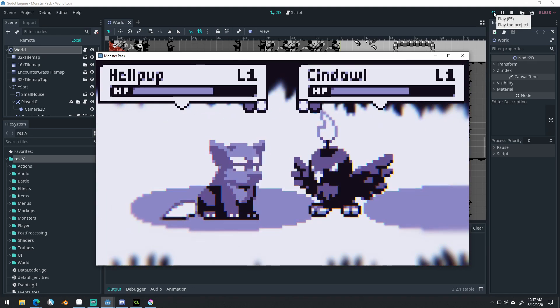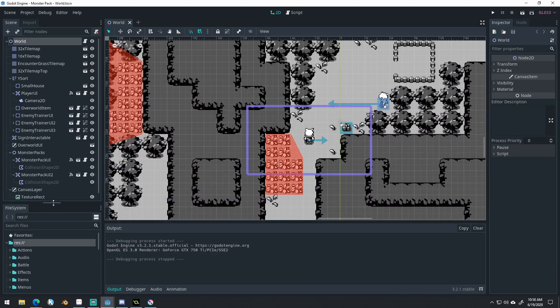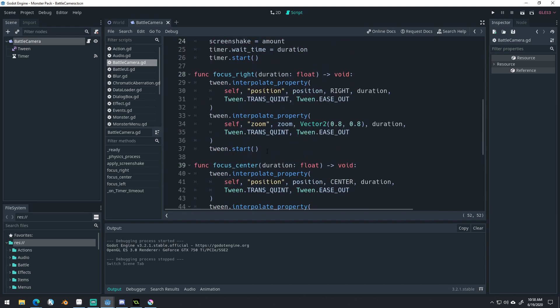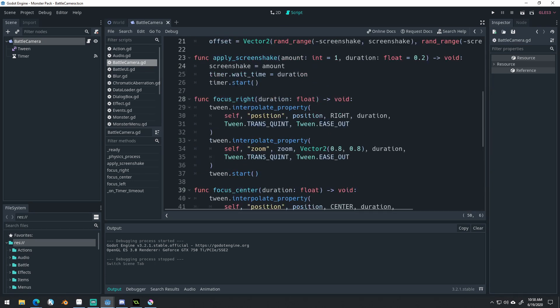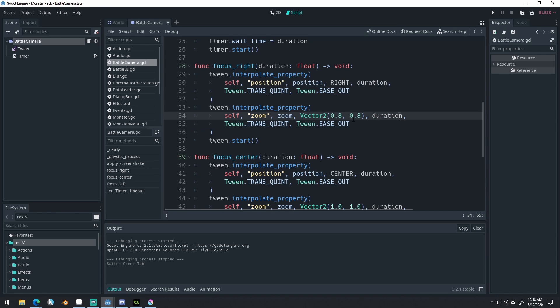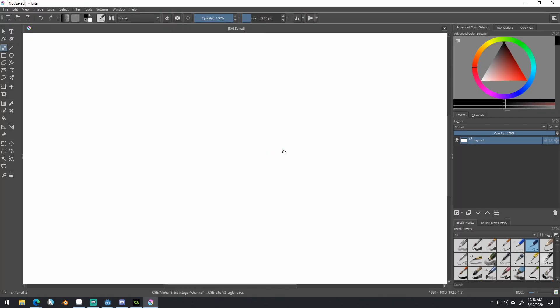We've got kind of a parallax on the backgrounds and also a little zoom with the camera — that's not too hard to do. I just use a tween on the battle camera. If we open up the battle camera here, I have a focus right, focus center, and focus left function. Each of these functions interpolates the camera properties — we interpolate the position and the zoom. We move to the right using a constant I've set up, give it a duration for how long we want it to take, and zoom in as well. That's how the battle camera stuff works.